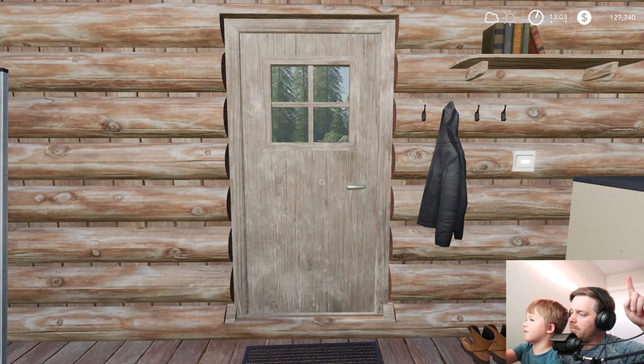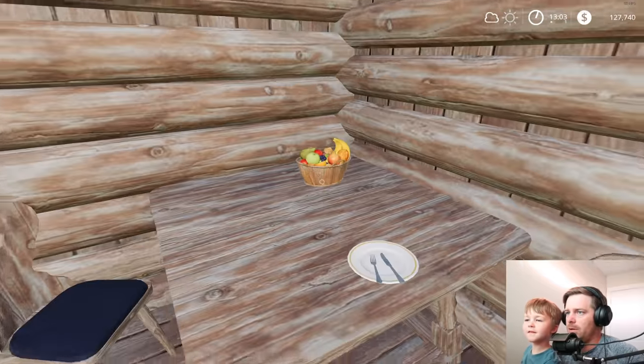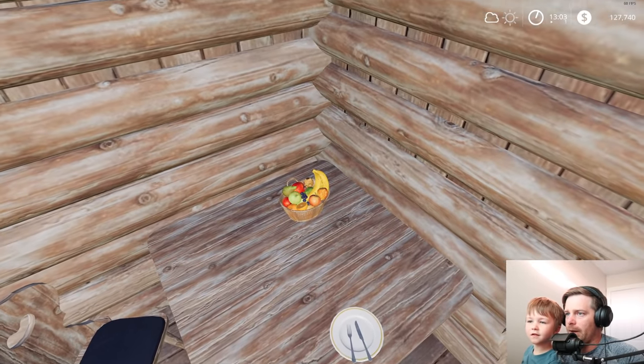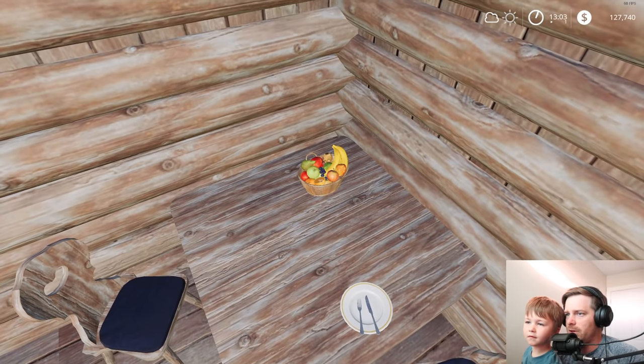We're back with Farming Sam, Back in my Day, Part 14. Got a good day. So you gotta get started with something, right? What do you want to do? Eat some fruit. Okay, looks like we got bananas, apples, pear, grapes, and an orange.